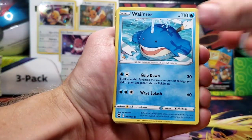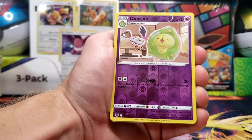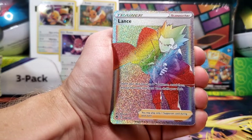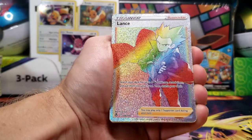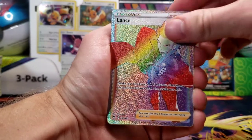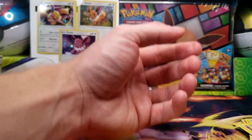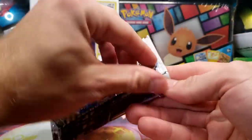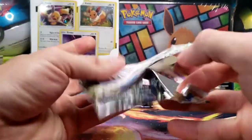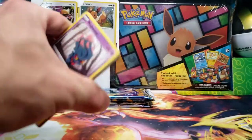I do see something in the middle here. We've got ourselves a Misdreavus, Wailmer, Murkrow, Emolga, Meditite, Dewgong, and ooh — a Rainbow! It is a Rainbow Lance. Nothing too crazy as rainbows haven't unfortunately been too popular as of late, but it is a Rainbow I will very gladly take from our booster box. Wailord and Ninetales. And that leaves us with about five packs left, so not looking like we're going to get an alternate art. We finally at least got some good secret rares.